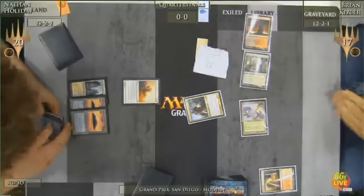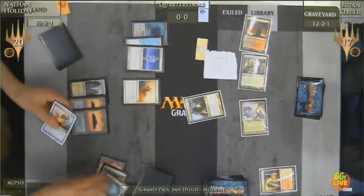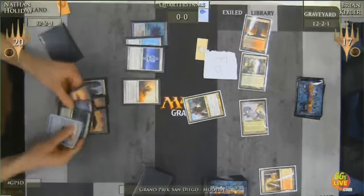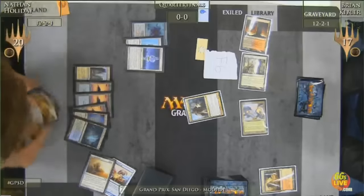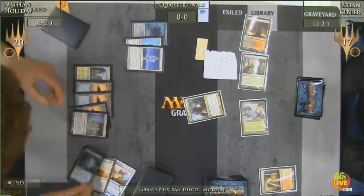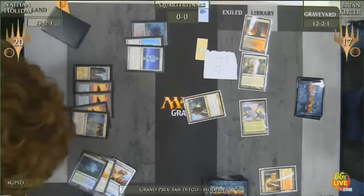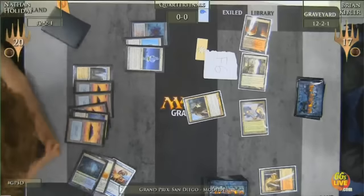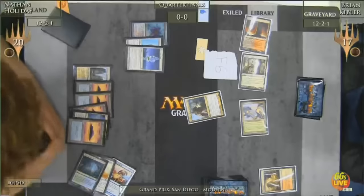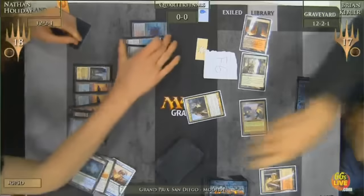F6 is the Magic Online hotkey for 'I'm not responding to anything this turn, no matter what — do your thing' — and then Kibler just walked away from the table while his opponent continued to combo off. The broadcast commentary reflected the absurdity: 'I would normally say put on your seat belts, but loosen up the seat belt... Brian Kibler wants an F6 emblem into play... it's very early in the combo process, and there's certainly a chance he fizzles... we won't subject you to all three games of this match.'